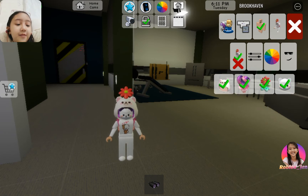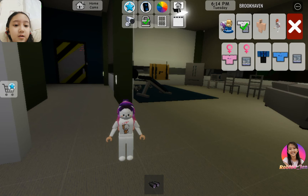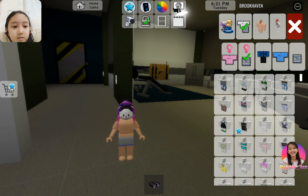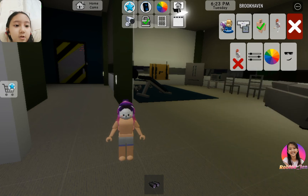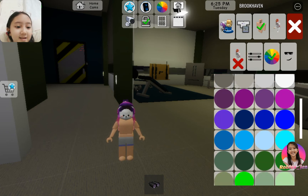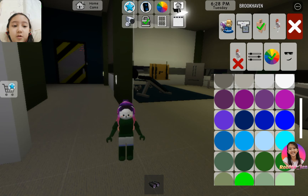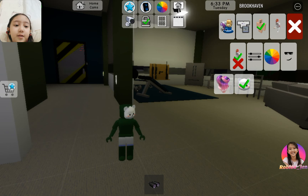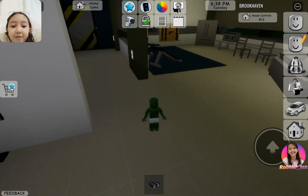Remove every single thing that you have — like, every single thing. Turn naked. Turn on this dark green one. Remove literally every single thing. Doesn't matter what face you have.